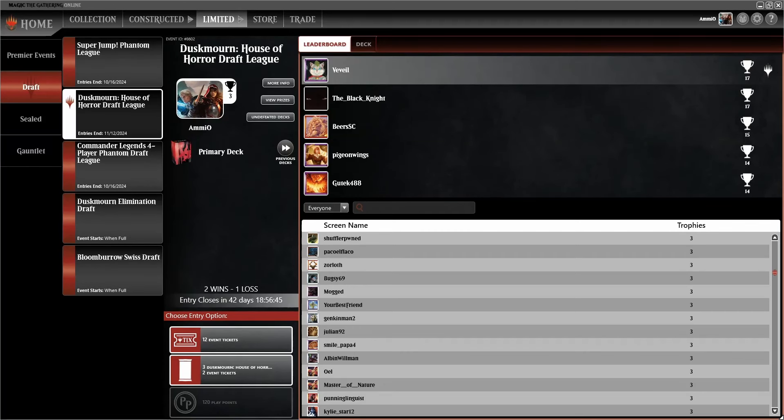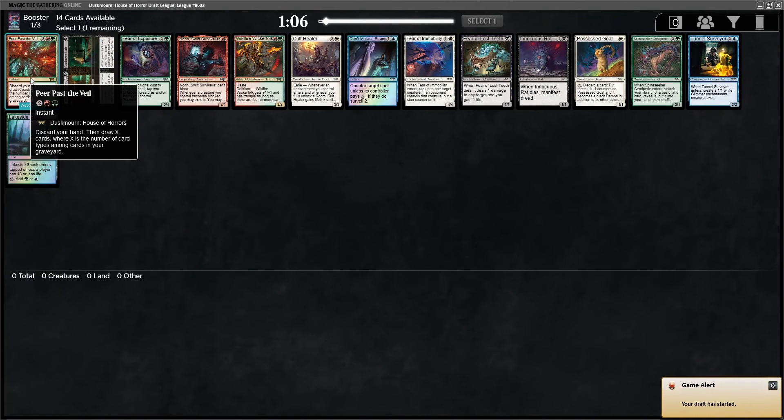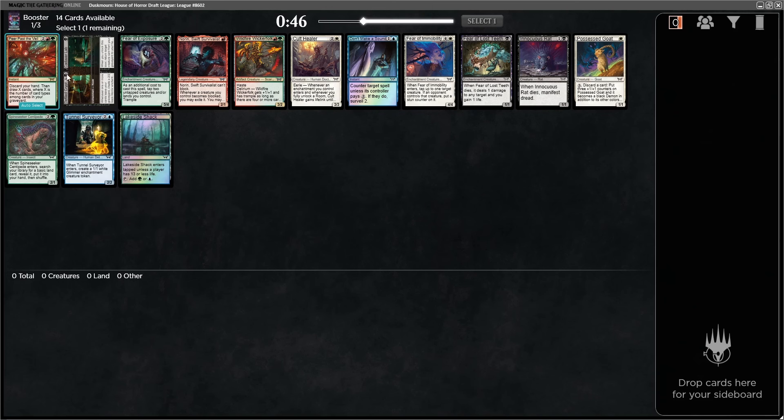Continuing on with League 11 of Duskmourne Drafts. First card: Peer Past the Veil. This card draws X where X is the number of card types among cards in your graveyard. So for Delirium, depending on whether you try to be dedicated to it or not, I found in this format you usually have between three and four types, so this is reasonable. It's also a pretty good card. It is in two colors, but that's fine.